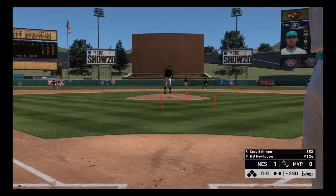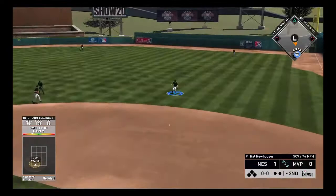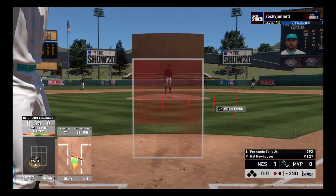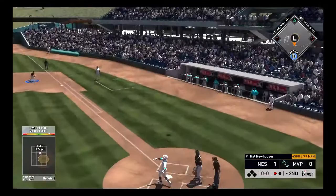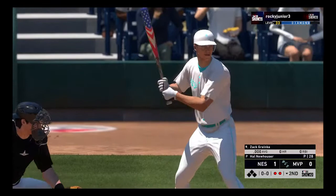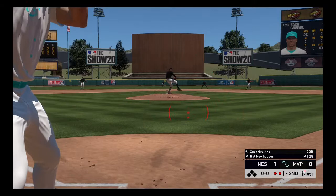We got Cody Bellinger up — we've got to get something going. We had good PCI placement, we were just early. Now Fernando Tatis Jr. is up to bat. We popped it up — Mattingly takes it away for the second out. Now the pitcher Zach Granke is up. We're missing our pitches; I don't know why.